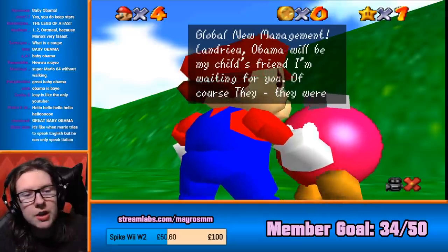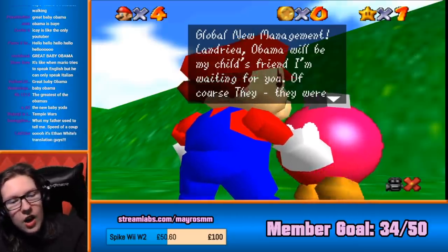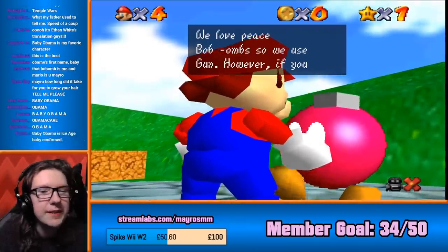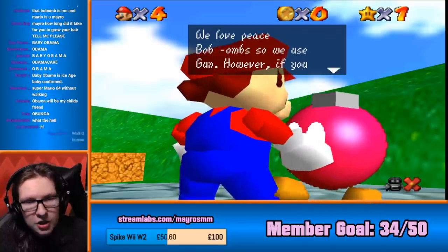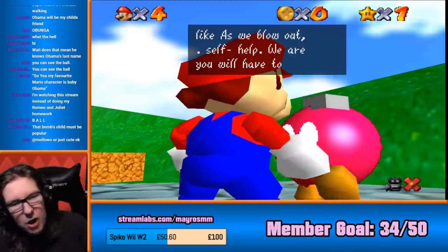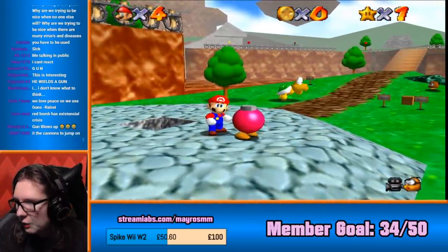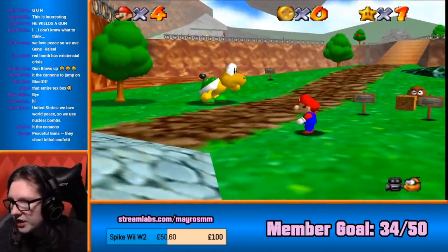Global new management to land you. Obama will be my child's friend. I'm waiting for you. They, they were, you can see the ball. The accent is just changing every time. I'm so sorry. We love peaceful bombs, so we use gum. We love peaceful bombs, so we use gum. If you want to, as we blow out, self-help, we are, you will have to mobilize all the training guns. You have to be used. My accent is changing every time. This is why I don't do accents when people ask me to, because I don't know how to do accents.